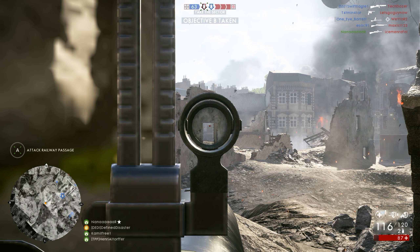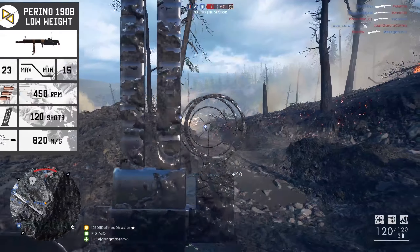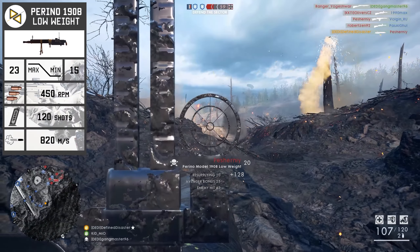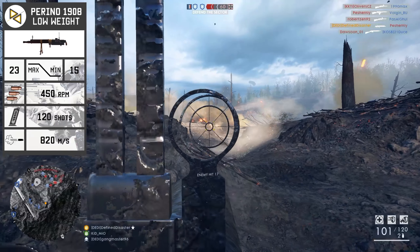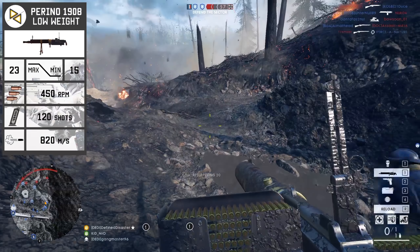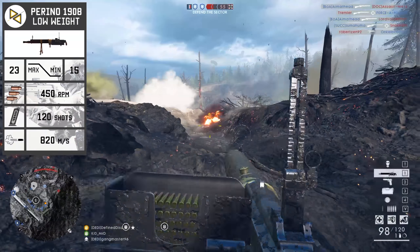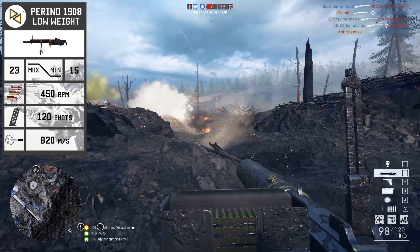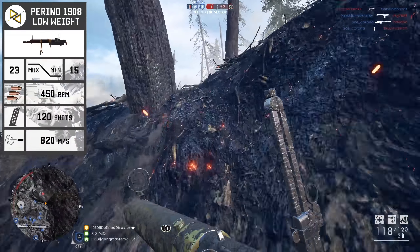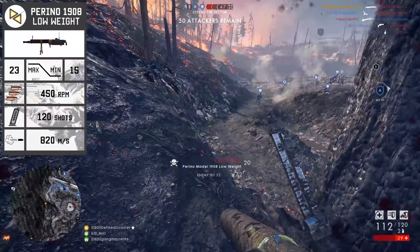As baseline for today's video, we're going to be taking a closer look at the low weight variant. It comes with a maximum damage of 23 and a minimum damage of 15, netting it a 5-shot kill all the way out to 30 meters, a 6-shot kill from 30 to 38 meters, and from 39 meters onwards you're going to have to get 7 bullets into your target. The fire rate on this weapon is very modest at 450 rounds per minute, whereas its muzzle velocity is excellent for longer range engagements at 820 meters per second.